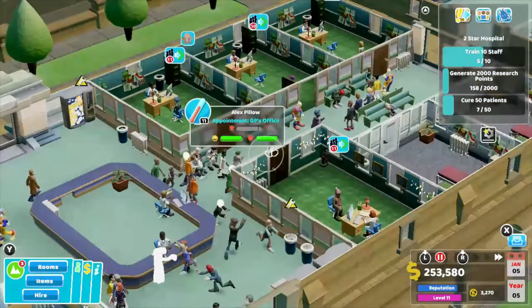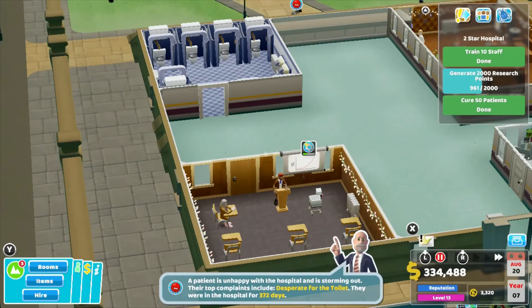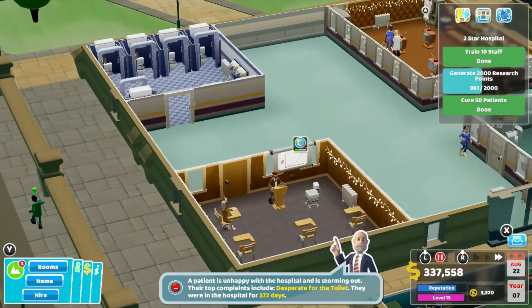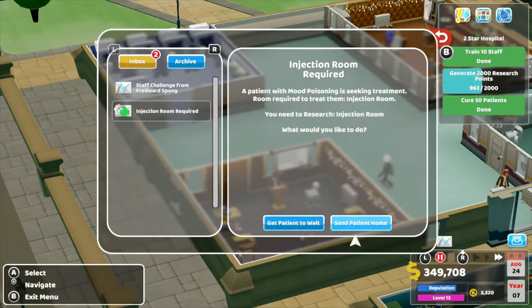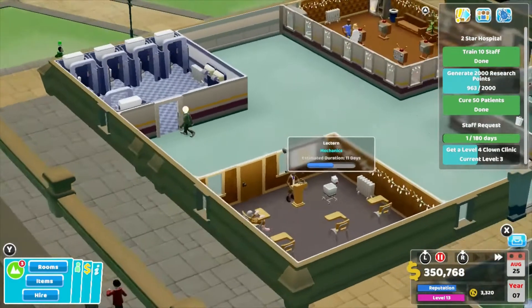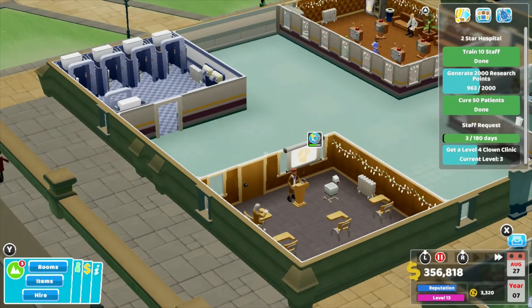As you complete challenges, you're also issued with K coins, and those coins can be used to unlock extra items throughout the game — things that make the rooms better and make people happier. So for example, better seating, better vending machines, just things that make the game much easier to complete because it keeps patient and staff morale high.